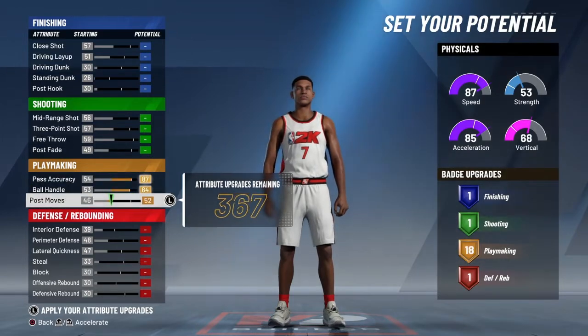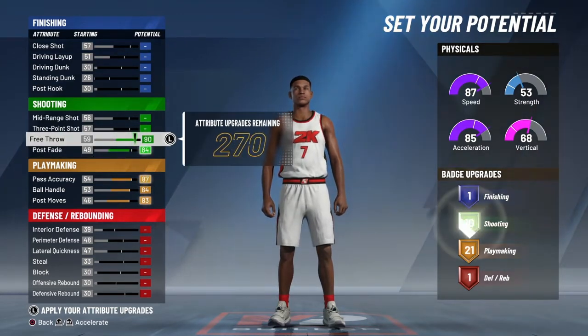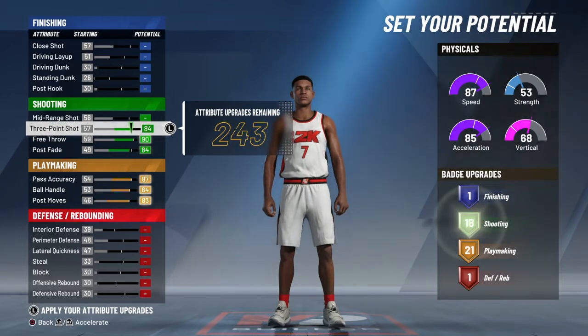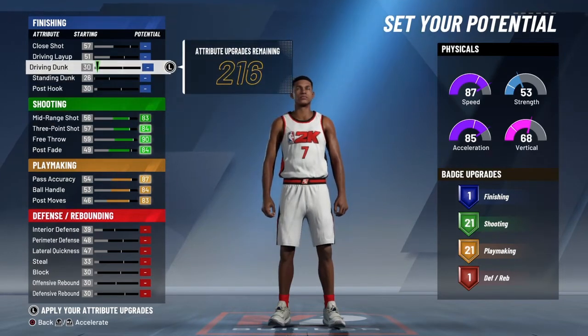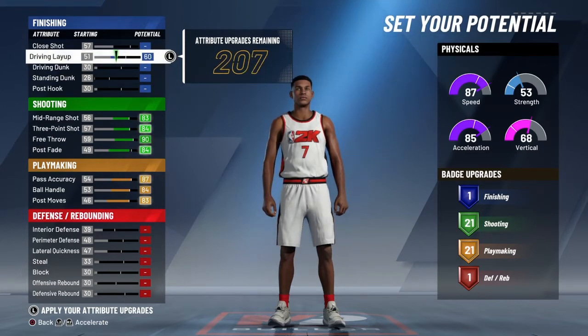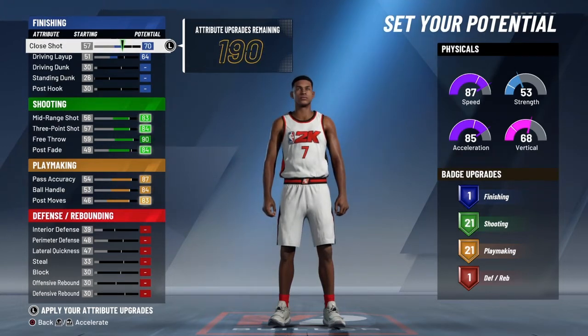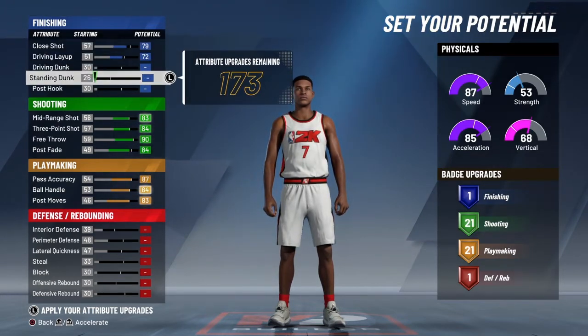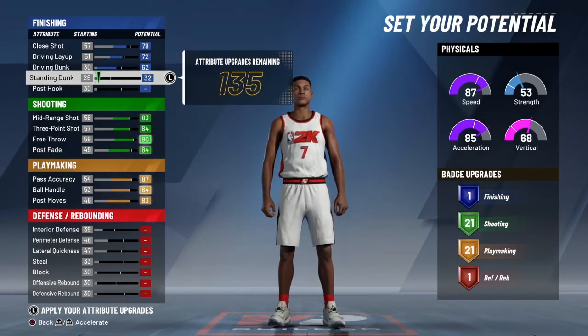We're gonna turn it up — it's on 84 right now as you see. I turned up post moves because with shot contests going down you probably need something to bail you out, like a fadeaway. I turned all the shooting up. Post fade I don't really care about that much. I had 216 upgrades remaining, and since I was making this video at 10 in the morning, I just turned my close shot all the way up. People were telling me not to do that, but I think I ended up turning it all the way up at the end.